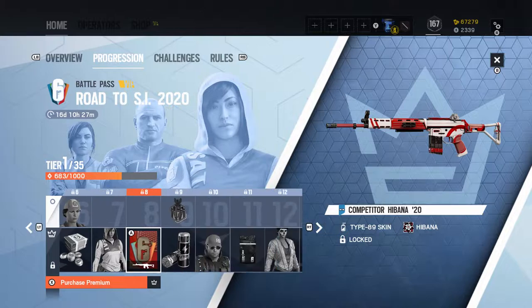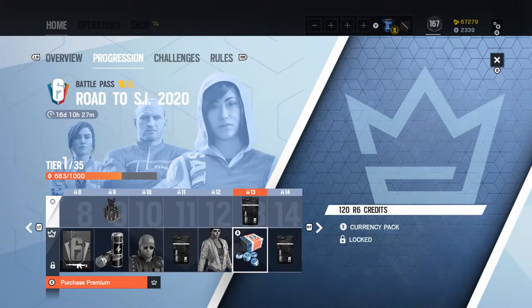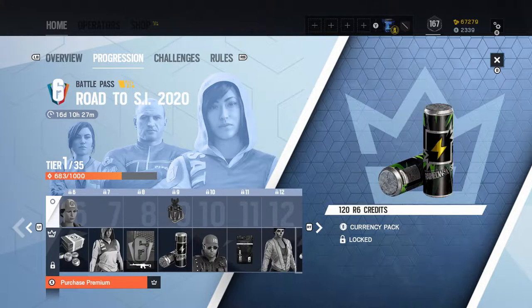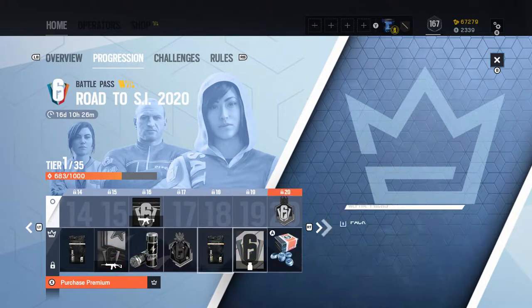Throughout this 35-tier Battle Pass, you get varying cosmetic items such as weapon skins, charms, and uniforms, as well as a total of 600 R6 credits, 9 alpha packs, and 5 one-day renown boosters.